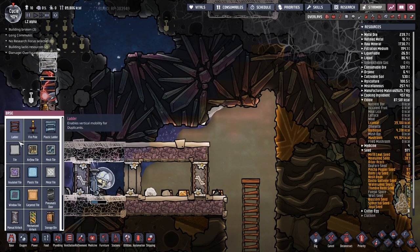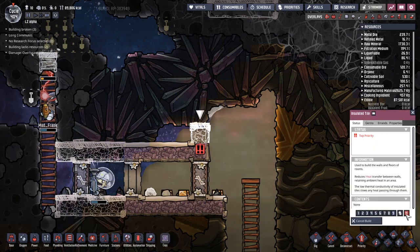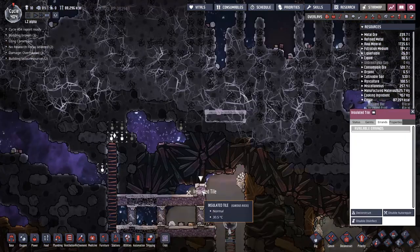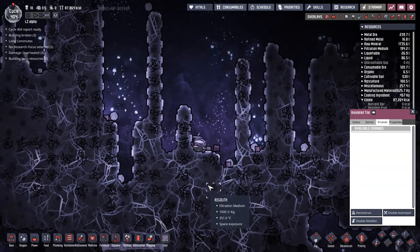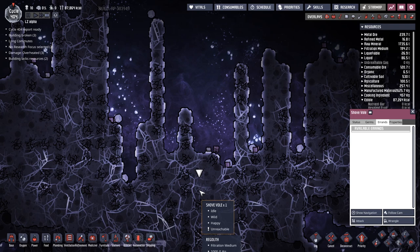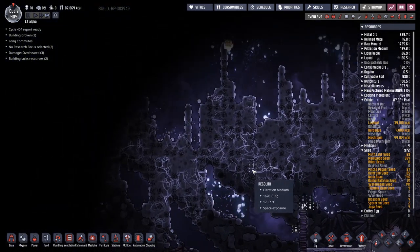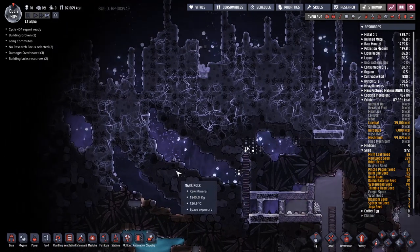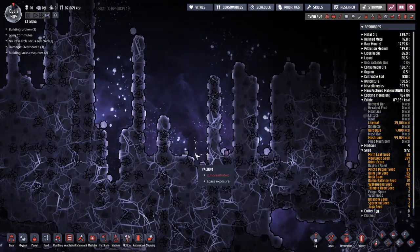Let's put another insulative tile there at the highest build priority possible. That explosion was particularly close to my gold amalgam — I'm a little bit worried about that. Also, where are these guys going? They're just moving around through all this regolith — that is cool. Still worried that explosions are going to happen and take this amalgam from me. I need it — don't take it.